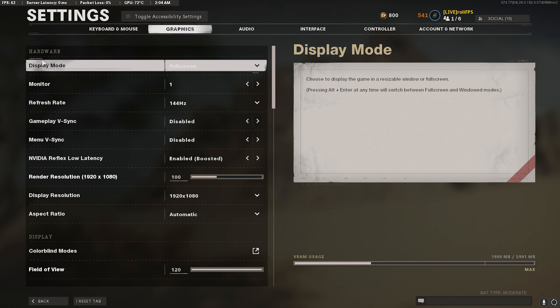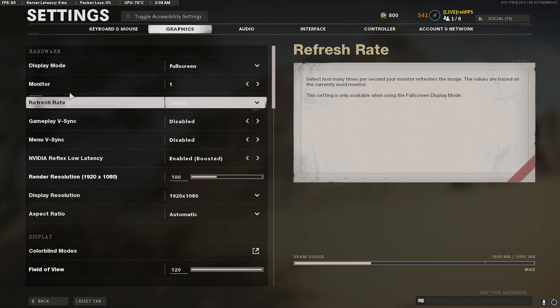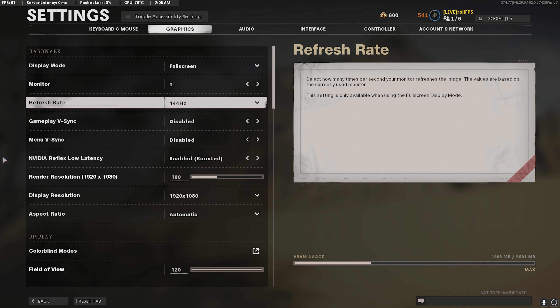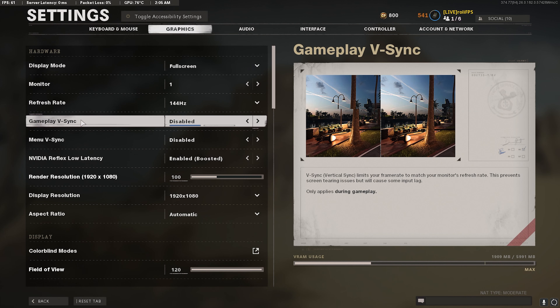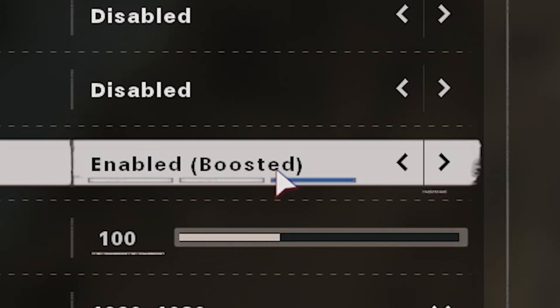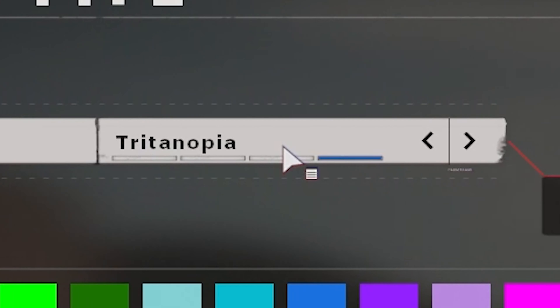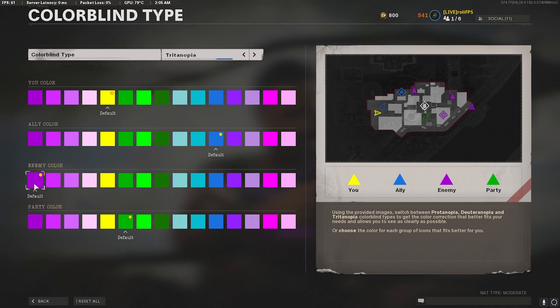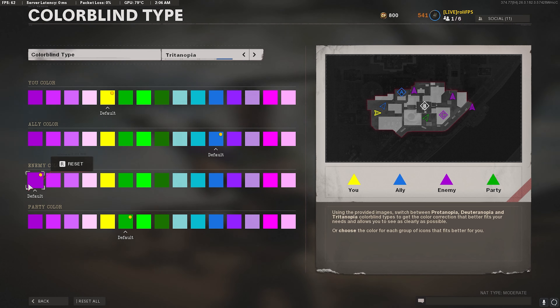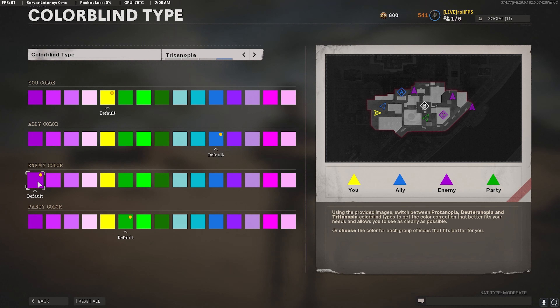Now I'll be going over the best graphics settings and overall settings for the game itself. You can only change hardware graphics settings on PC. For refresh rate I'm using 144Hz — make sure this is on the highest one that you have. Make sure Menu VSync and Gameplay VSync are turned off. Make sure NVIDIA Reflex Low Latency is turned to Enabled and Boosted. For colorblind settings, I'm using Tritanopia and I put the enemy color to a pinkish purple, which displays enemies in pink/purple. Make sure ADS Field of View is set to Affected.